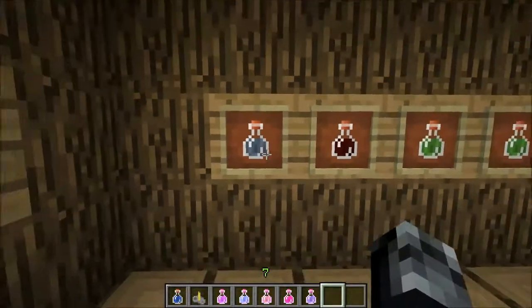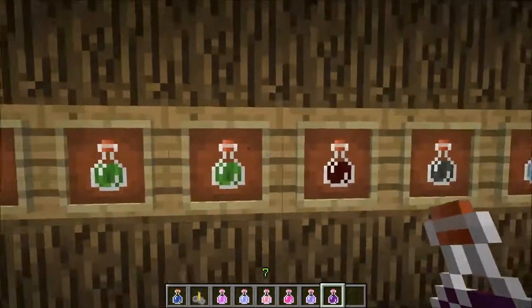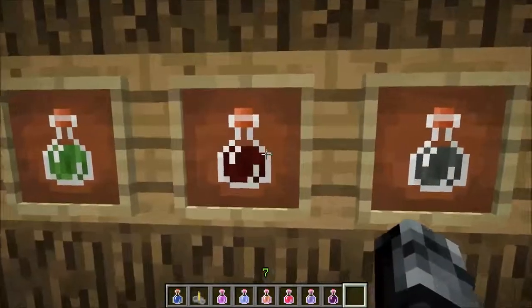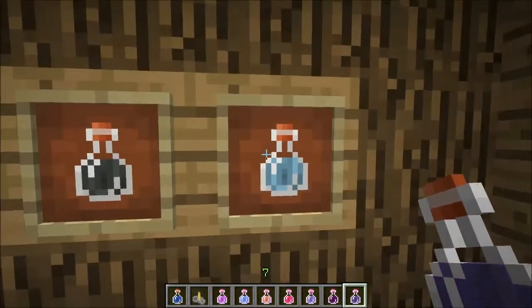You have the potion of weakness, the potion of harming, the potion of poison, the potion of poison two — double the poison — the potion of harming extended, the potion of weakness extended, and the swiftness potion.